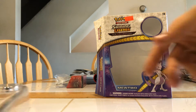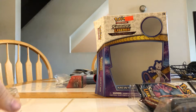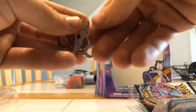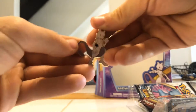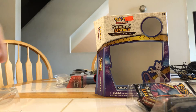So there's the box empty. Here's all the contents, everything. Okay, so here you have the Mewtwo Pin. If you've never seen it before, there's the pin — pretty cool. Put that back in the box.